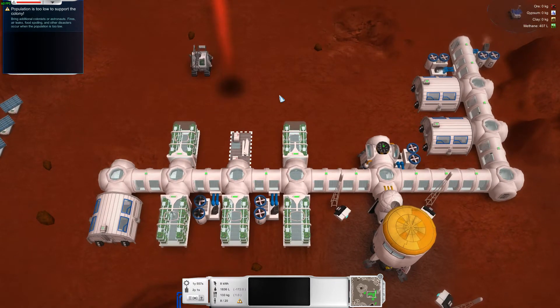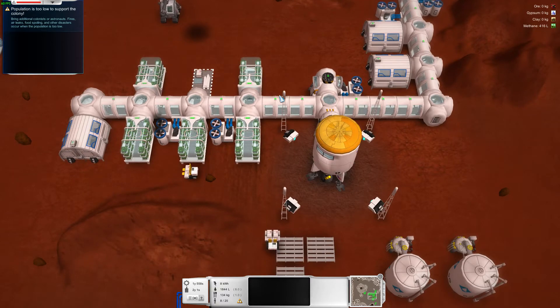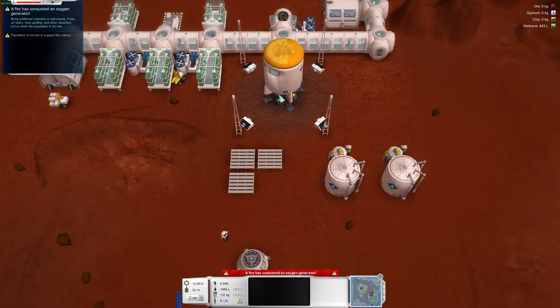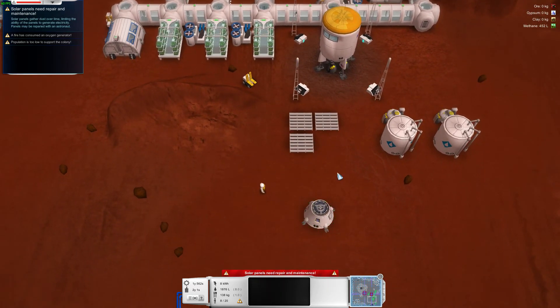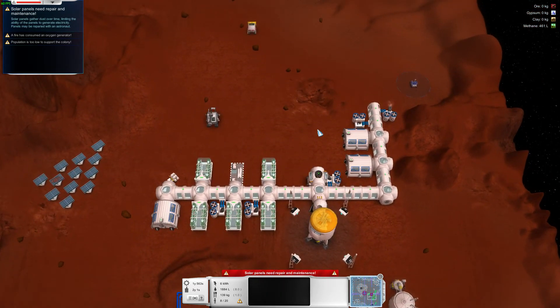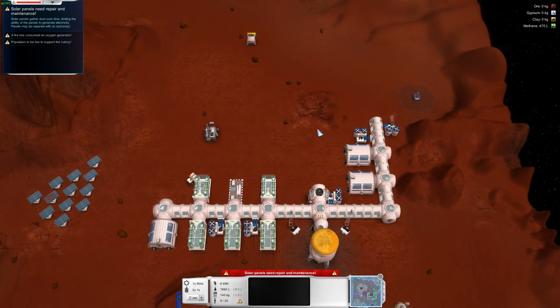I've been Ndwar, this has been Sol Zero, and I think this one's going better than the last one. The colony population is still too low to support itself and blah blah blah, but it feels like it's going better, which is what matters. I need to find a new methane spot. Thank you for watching and goodbye.